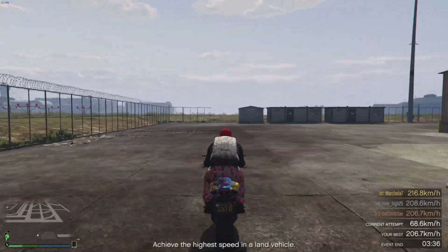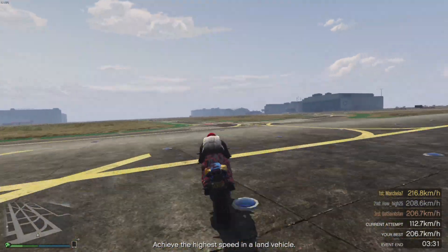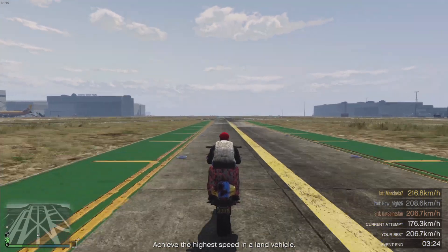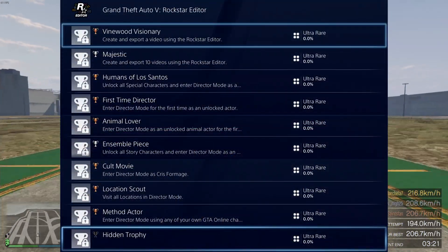One-shot sound effects are available in clip edit view. Players can spawn vehicles from their hangar or marina while in director mode. The mini map will now focus on the location selected, and there are new trophies and achievements — I will actually throw up a picture on the screen — that have been added for the PS4, the Xbox One, and Steam.